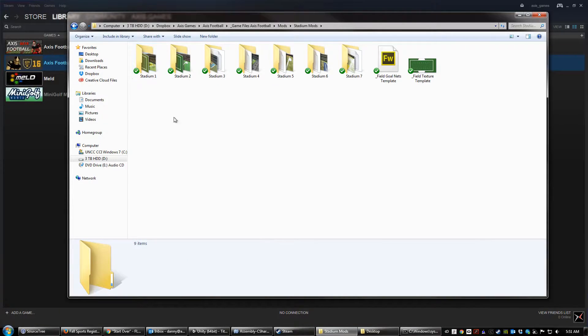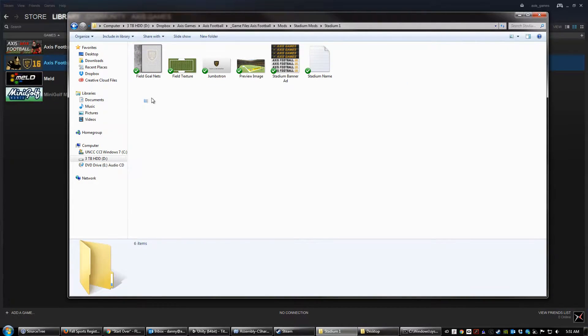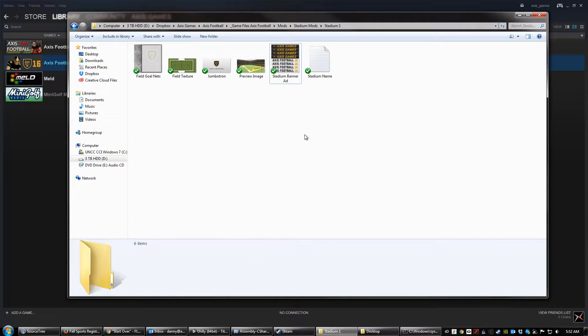Let's look inside the Stadium Mods folder. The game ships with seven stadiums. There's also a template for both the field texture and the field goal nets. If we go inside each of the stadium folders, you'll see the same set of files: a texture for the field goal nets, for the field itself, for the jumbotron. This preview image is what's shown inside of the game when you're selecting your stadium. The banner ad is what is shown inside of the stadium around the ring of the stands. All of these are moddable — if you replace the files, they are what's going to get loaded into the game.